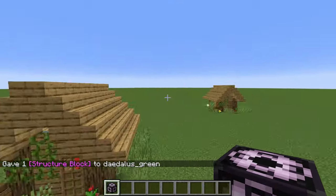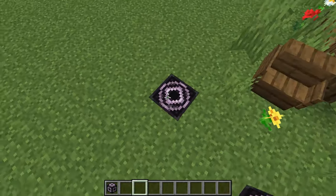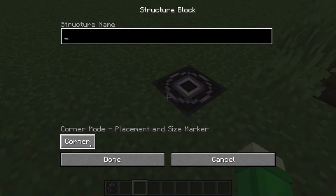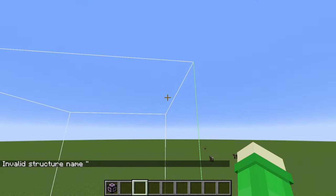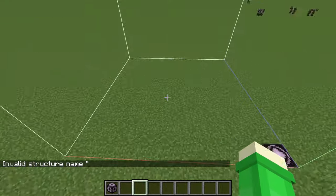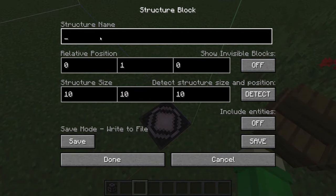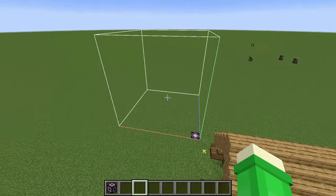So let's say we want to copy one of these houses right here so that we can paste it. I'm just going to do this house, and what we're going to do here is we just need to click till it shows save. There's all these different ones, but all we need right now is just save. So what we're going to do is we're just going to do 10, and then a 10, and then a 10. Now, it'll make a box that's 10 blocks high, 10 blocks long. And let's say we want to paste it — we need to do "house", or whatever you want to put in there, and that will basically make it so that's what we're going to save.